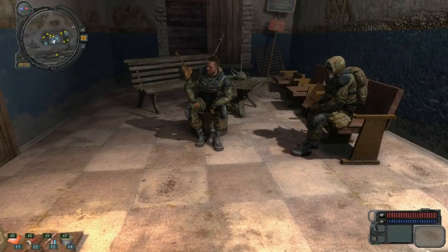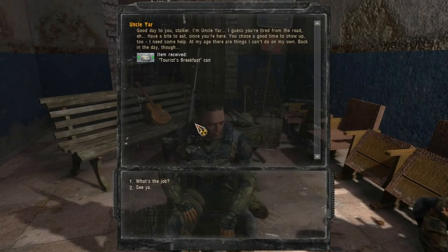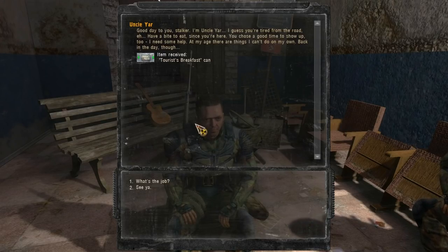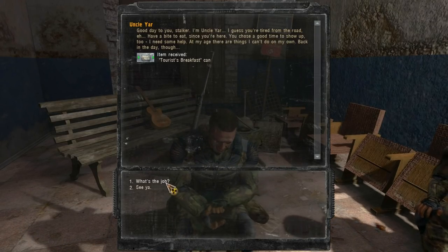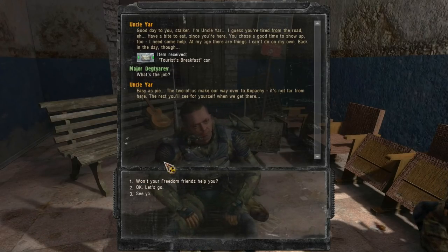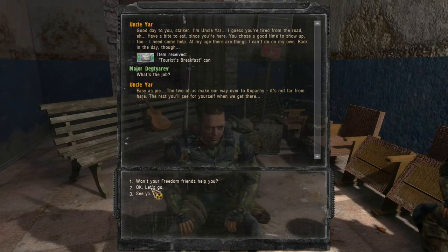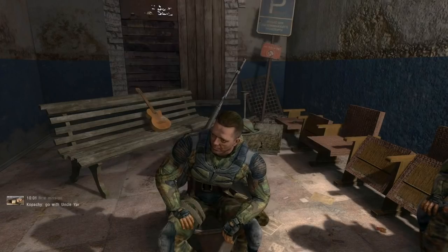You're Uncle Yar. Good day to you, stalker. I'm Uncle Yar. I guess you're tired from the road. Have a bite to eat since you're here. I need some help — at my age there are things I can't do on my own. He gave me a tourist breakfast can. What's the job? Easy as pie — the two of us make our way over to Kopashi, not far from here. The rest you'll see for yourself when we get there. Fine, why not? We'll be back before you can say bloodsucker. Bloodsucker. I'm ready for action.